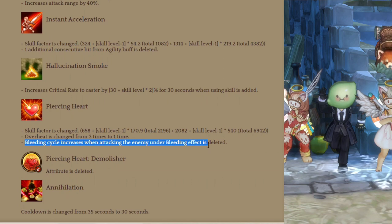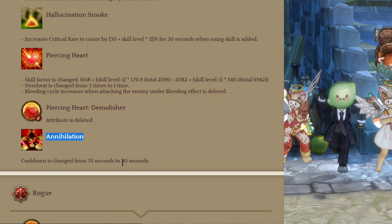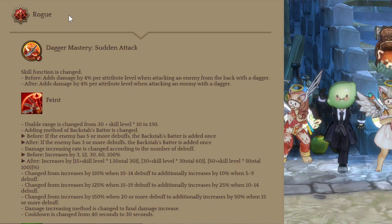The bleeding cycle increase when attacking enemies affected by bleeding is deleted — no more Assassin-Rangda combo. The crit rate increase of Piercing Heart is also deleted. Annihilation now has a lower cooldown. That was a fun build for the majority of 2020 and the build I was using on my other accounts.